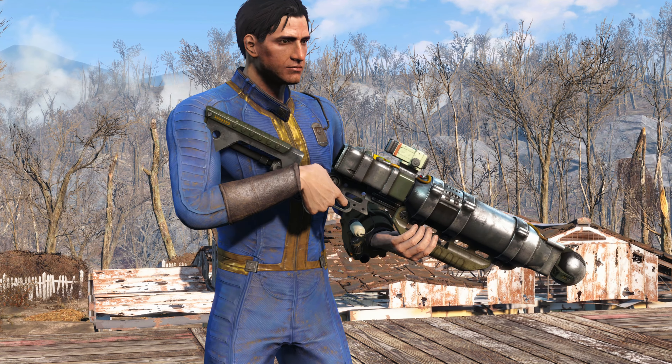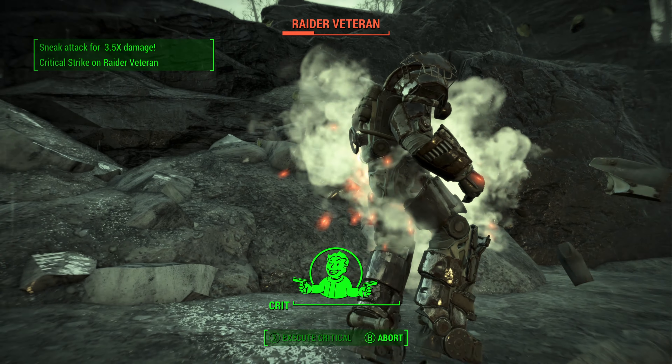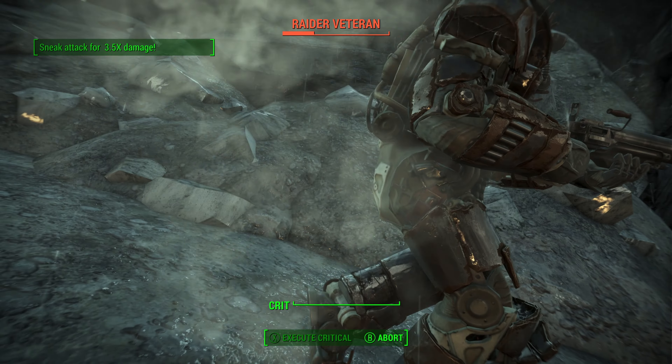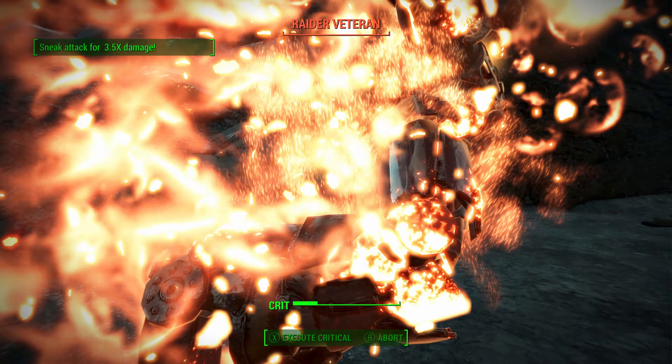Good Intentions is a unique laser rifle that has the enraging legendary effect on it in Fallout 4. In this video I will show you how to get it. I'm Mo and I'm trapped in Fallout.